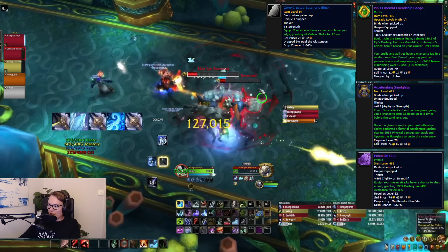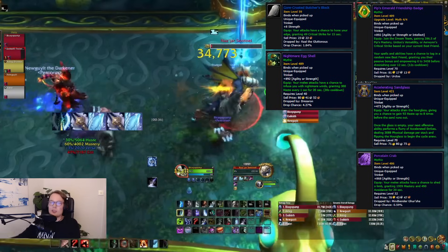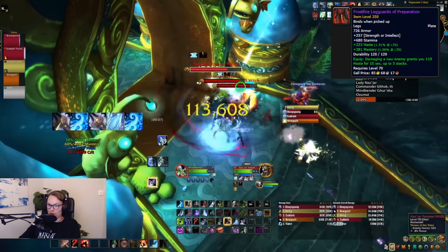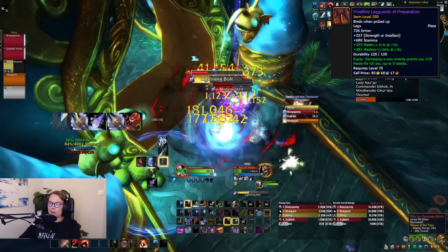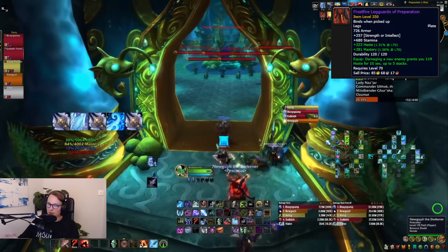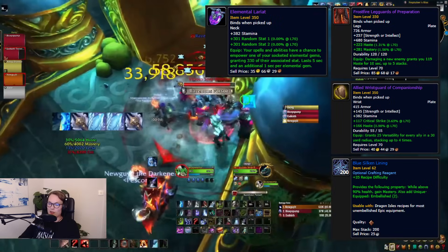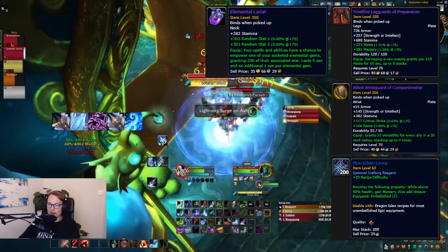The top trinkets are: Pip's Emerald Friendship Badge, Cedric and the Sandglass, Porcelain Crab, and Nightmare Eggshell — any two of those five is fine. For embellishments, the legs that provide haste synergize very well with your Obliteration windows since you do a lot of upfront damage in that initial 12 seconds. However, if you have Mythic legs at a couple item levels higher, you lose out a bit on stats. Burst Wrists are always good, anything with Blue Silken Lining is a good idea — for instance, a cloak with Blue Silken Lining or Lariat are nice options.